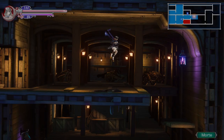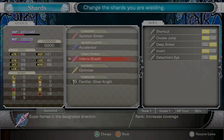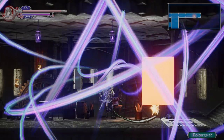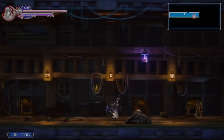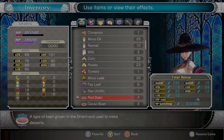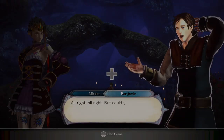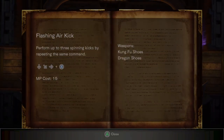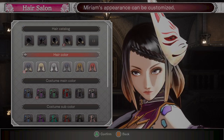Bloodstained takes a bit of a kitchen sink approach to its mechanics. There are dozens of weapons of multiple types and even more abilities from five different categories of shards. You can level those up as well as Miriam herself. There's gold and shops to spend it at, hundreds of inventory items, and tomes to boost your stats. You want crafting and food recipes? You got them. Quests? There are many. Combat techniques to find and master? Those are here as well. You can even grow your own food and find a character in the castle who will change Miriam's hairstyle and appearance. Honestly, it's a lot.